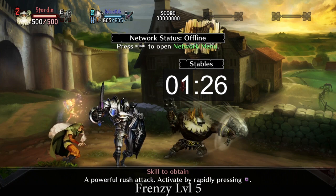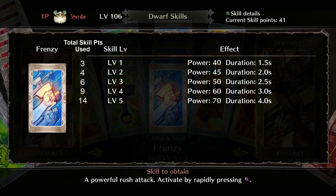The first level of Frenzy gives you access to the Frenzy effect for about 1.5 seconds, and each level increases the overall power and duration until it maxes out at four seconds of punching — with faster punches the longer you're in Frenzy. Luckily, for such a fun skill it's not a huge investment. Frenzy maxes out at 14 skill points total.